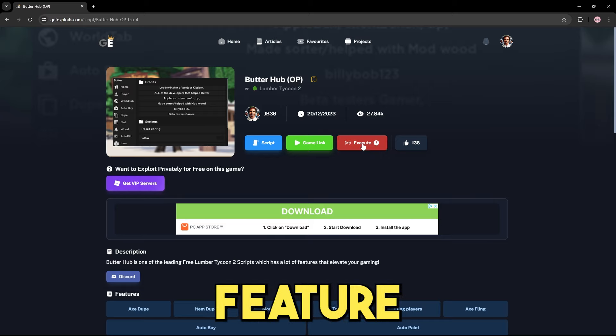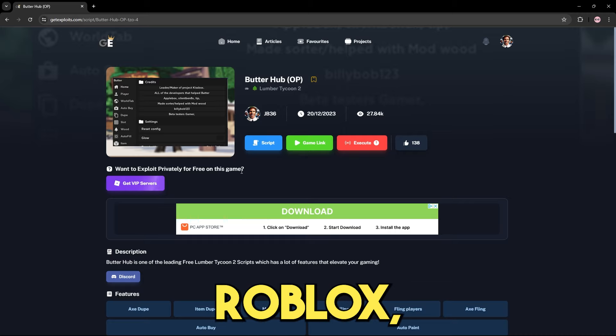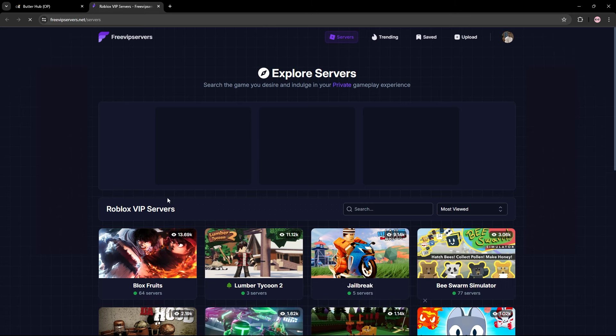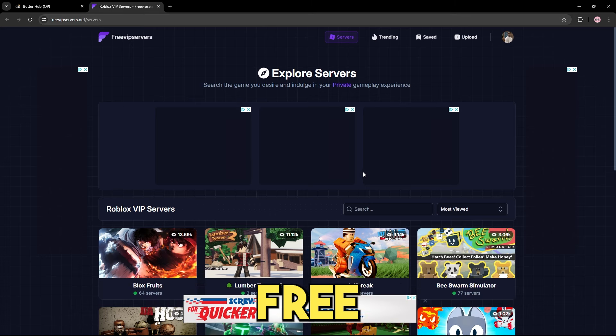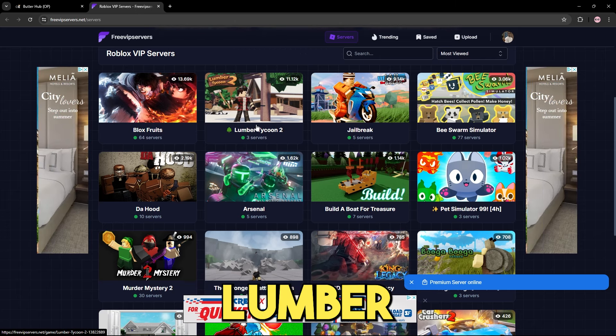You can also use the execute feature for scripts that are not on the website. And if you want free private servers for Roblox, you can press this button right here, which will take you to freevipservice.net. This will give you thousands of free VIP servers for any game on Roblox, including Lumber Tycoon 2.